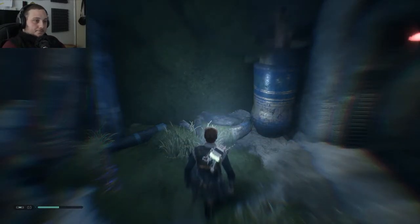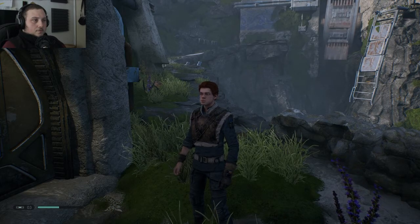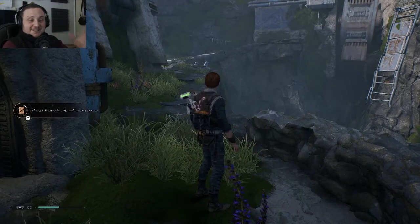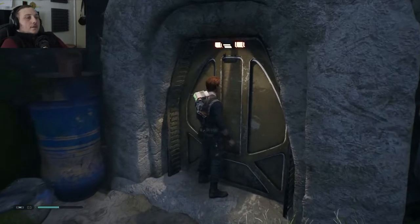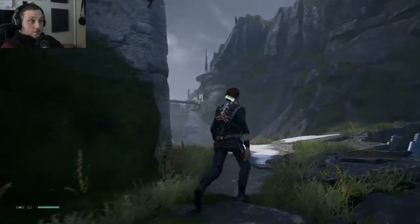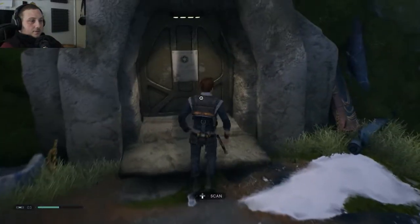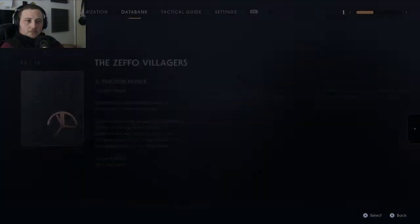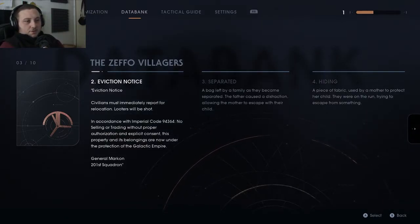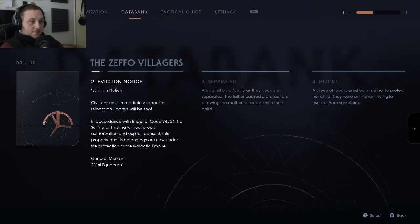Got a force echo. This feels like the Witcher senses, you know. A bag left by the family — so the family was running away. I don't know if those are the ones we're looking for, but maybe. We'll get to know more in a bit. It's all lies — the empire just wanted this land. Eviction notice: civilians must immediately report for relocation, looters will be shot. This property is now under the protection of the Galactic Empire — protection, yeah. Oh, he saw me.